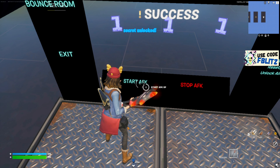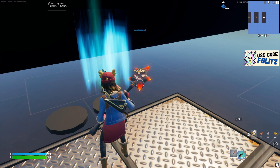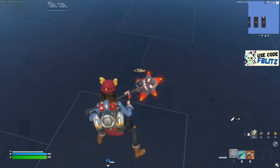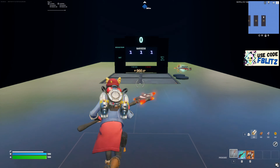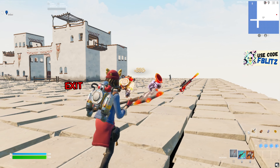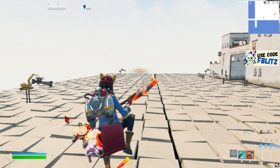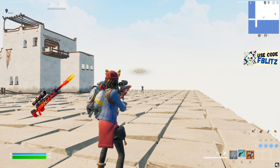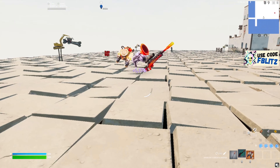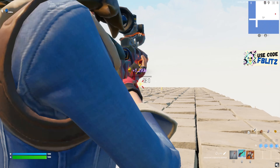Start the AFK XP. Just grab these two items over here, go to the back — all the way to the back. You'll see this square over here, do an emote and go to the front. You're going to see a button for the seeker area. Once you see that, you'll be spawned here getting so much more XP. Kill the first one, and then kill the other one as well.